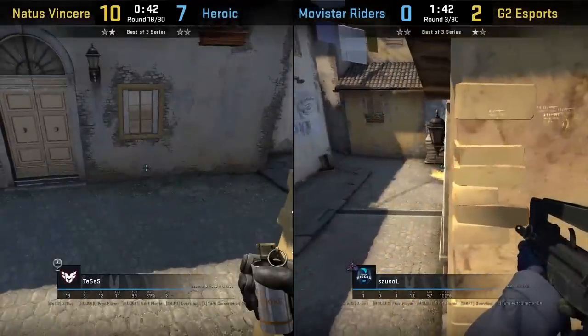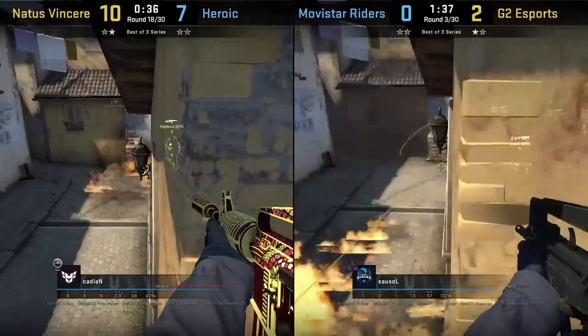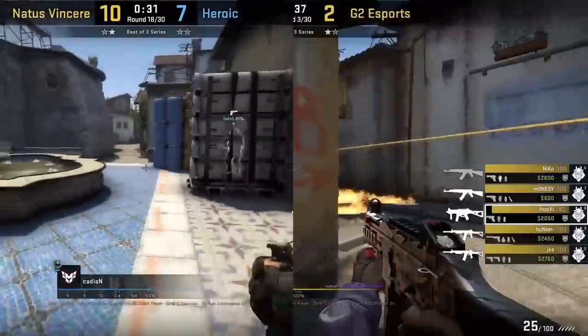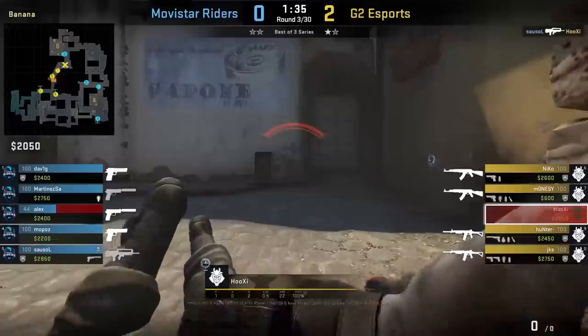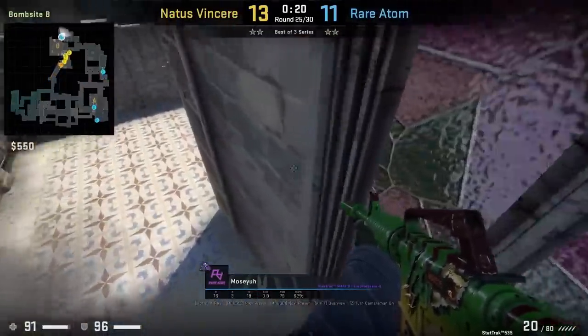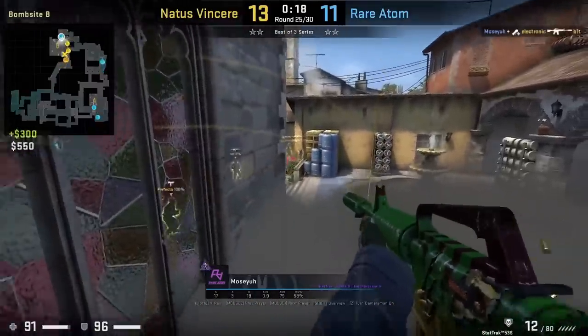This Inferno boost on B is probably the most meta boost on this map in the pro scene. I probably see this boost at least once a match. It's used when teams have a safe rifle — it's a good off-angle to get the early advantage. Here's a free frag if you plan on playing retake.